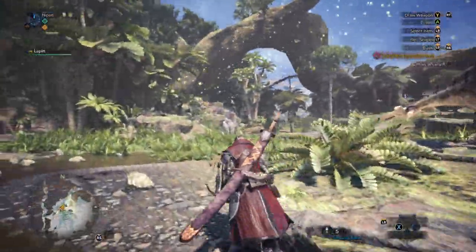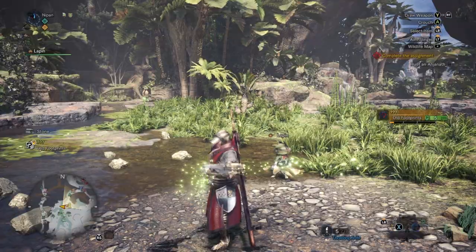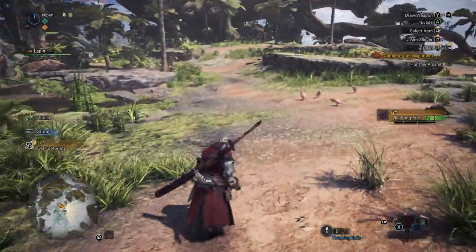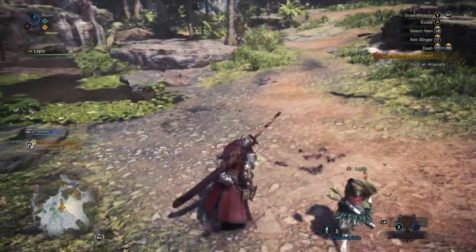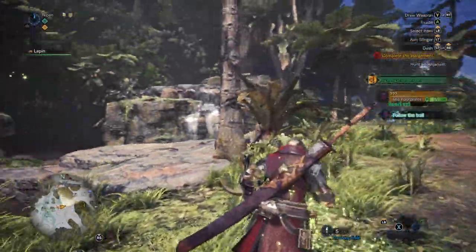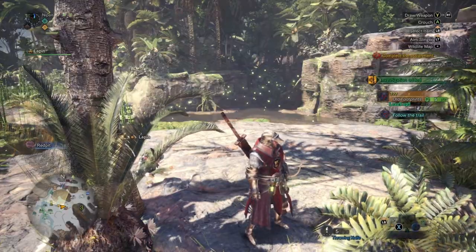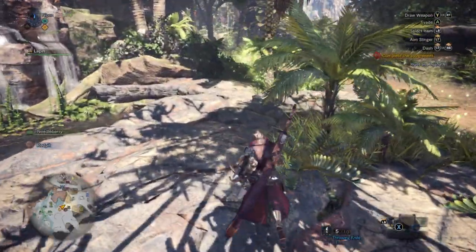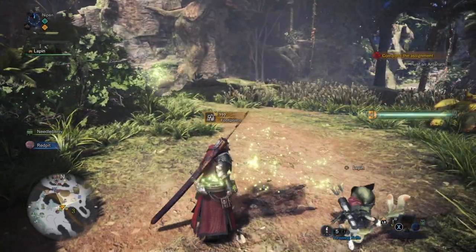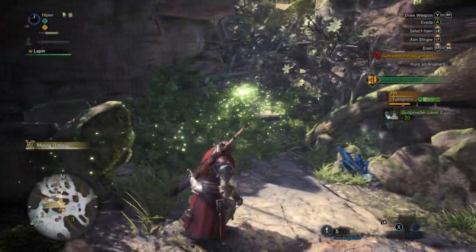This area here is really majestic. Okay, let's start the hunt. Old footprints — but where are the other ones? Here? Yes, I see them. I think these are the Anjanath footprints. They are old. Why did it point here? I don't understand. Anjanath is a really, really annoying chicken.